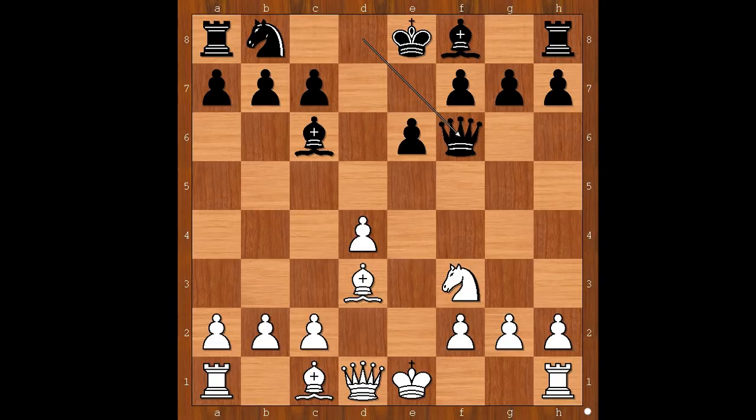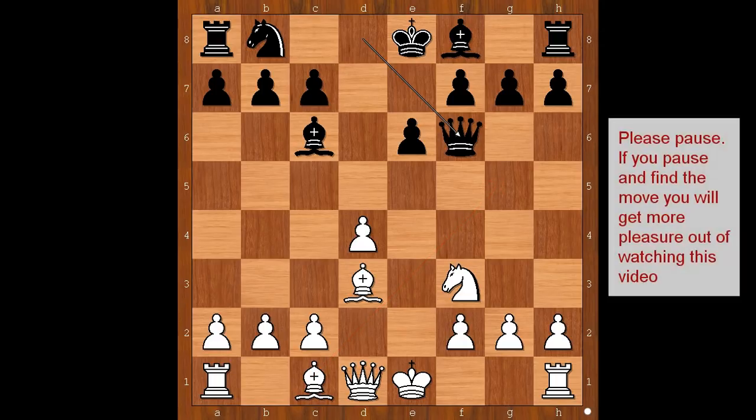So it is fair to say that this is the critical position of the game. What would you do? Bishop to g5 or something else? Please pause and find the best move for white.